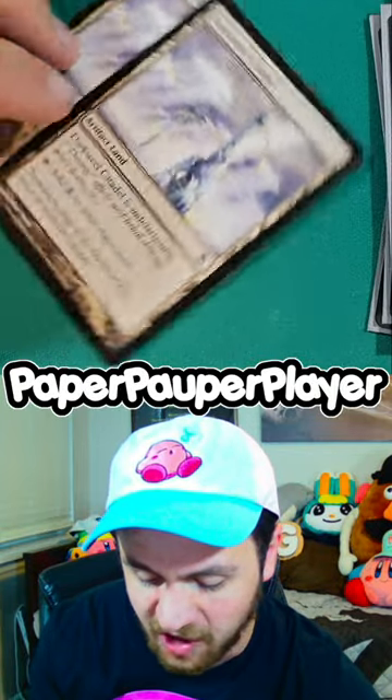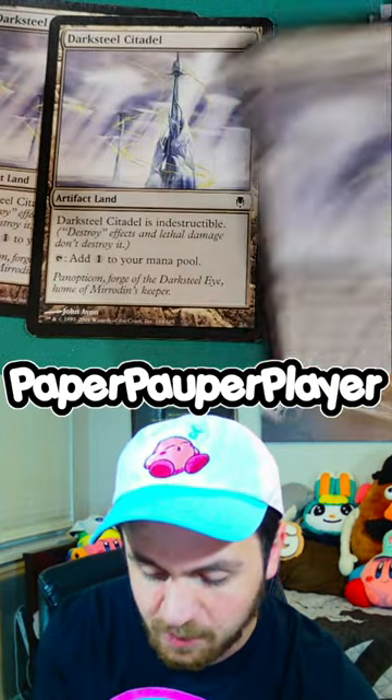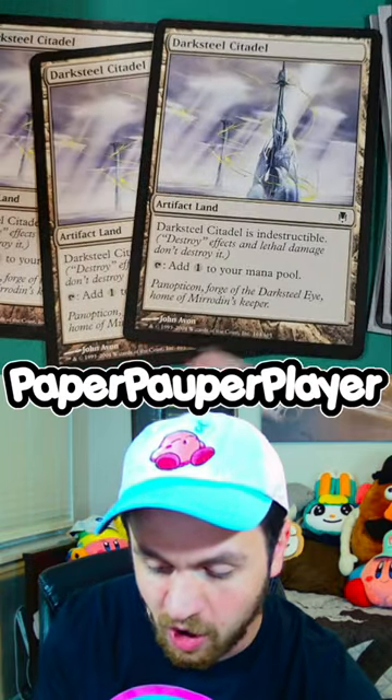Now, when I go to my third turn, I can untap my Darksteel Citadels, I can play a third one for my turn, and now I have four artifacts on the field.